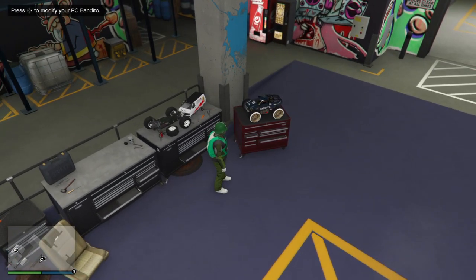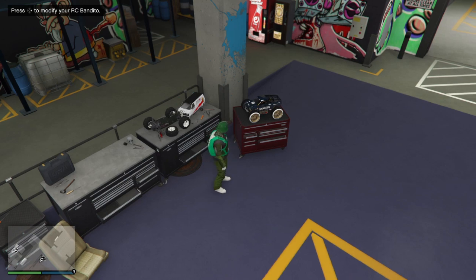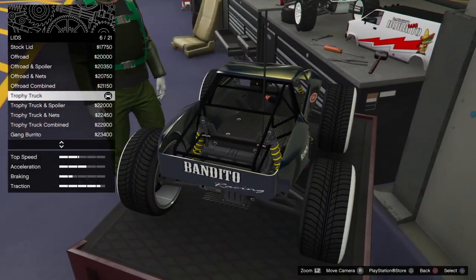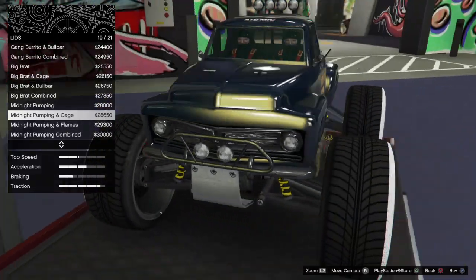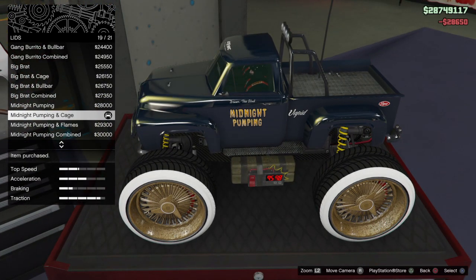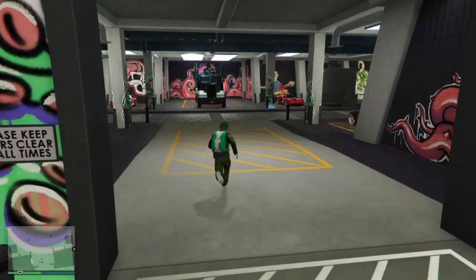There it is — we hit it! Just like that, that's exactly how you do it. Once you're back in the Arena, stay in front of the RC Bandito, hit right on the D-pad and modify something on it. We're going to purchase a lid modification. Purchase it, and you're good to go.